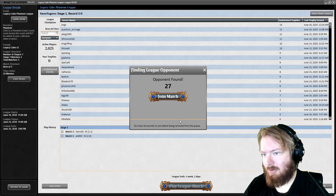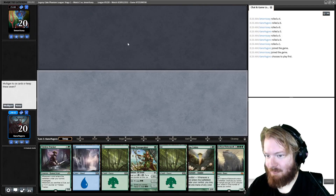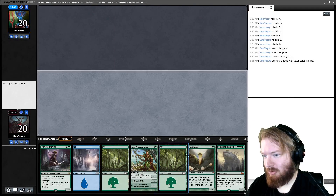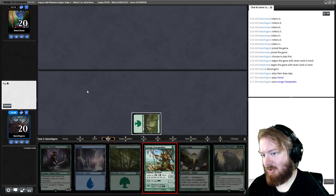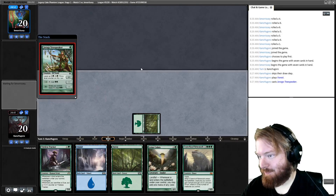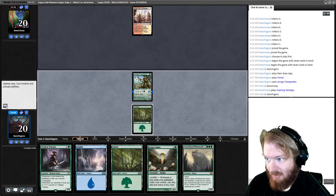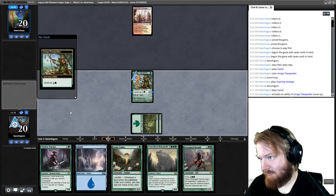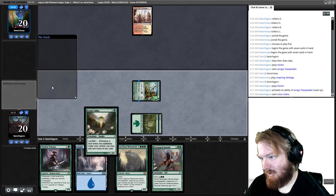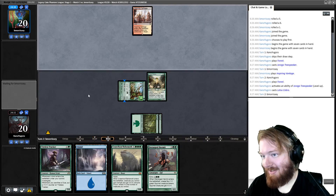Round three, here we go. I'd love to play first. Having a two-drop you can play off of Yuraga Tree Speaker if you level it up is actually quite insane, especially when that two-drop is a Lotus Cobra. Pass the turn after playing Yuraga Tree Speaker. The opponent plays Inspiring Vantage — they're holding up Bolt mana. Play a Forest, level up Tree Speaker, resolves. Play Lotus Cobra and pass the turn. This is some pretty nutso ramp right now.